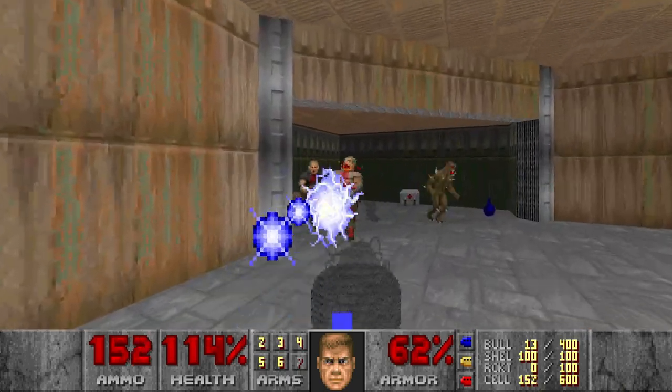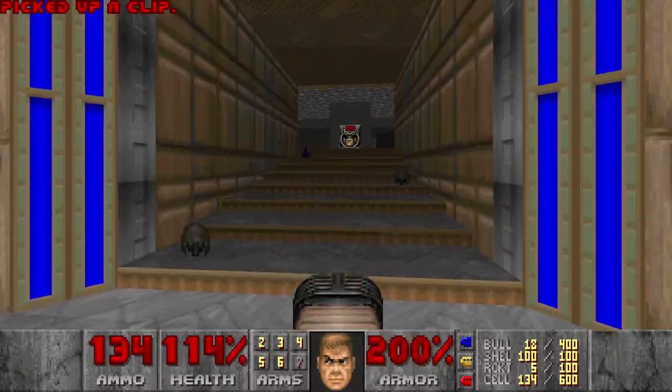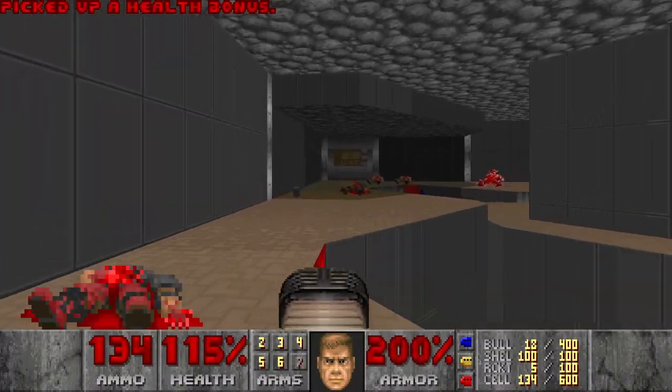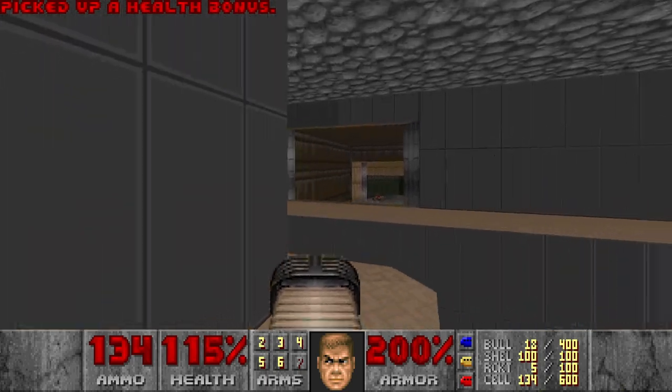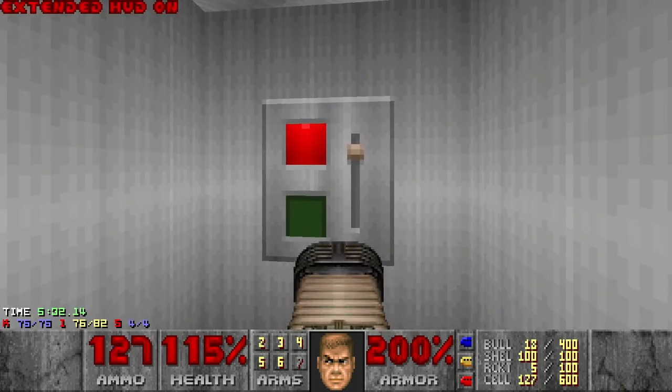This ambush — forgot about it — with the mega armor. And I think there is one enemy left. Oh no, I almost ruined my run here. And this is the imp here. Let's check the stats — we get all the kills and secrets.